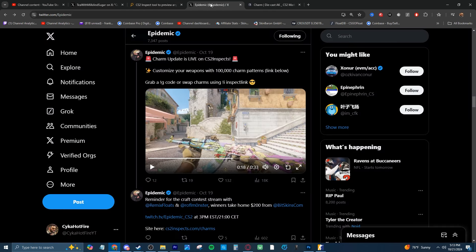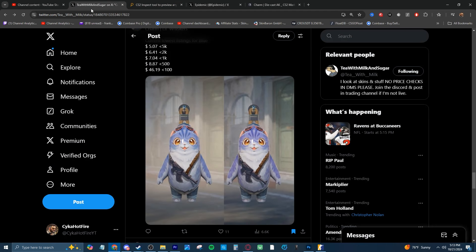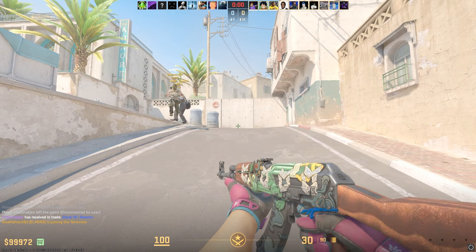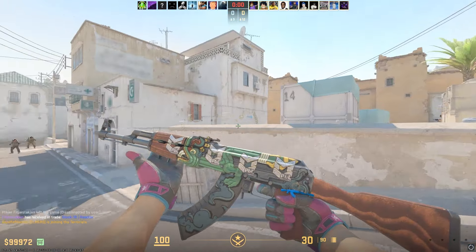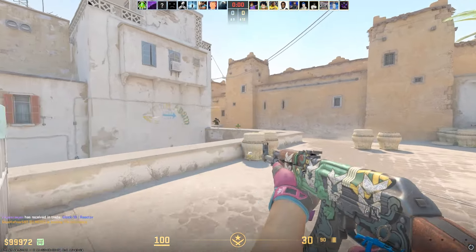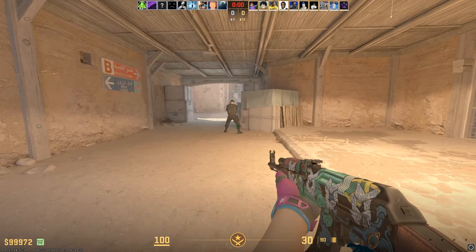I will be linking this Twitter thread, this website, and Buff163 at the top of the description if you guys want to check those out. They are super helpful - you can see the actual charms in game as well if you want to do that. Of course check out Skins Monkey with that link at the top of the description to get your free five dollar bonus. I'll see you guys in the next one. Peace.